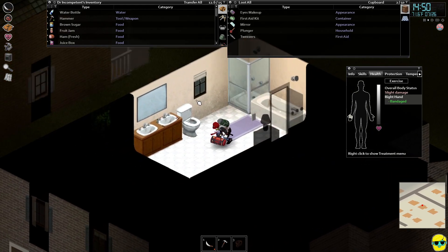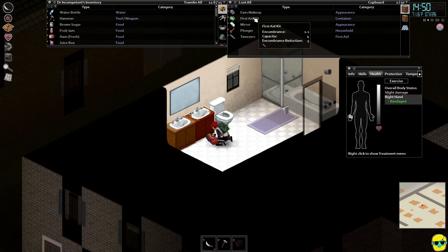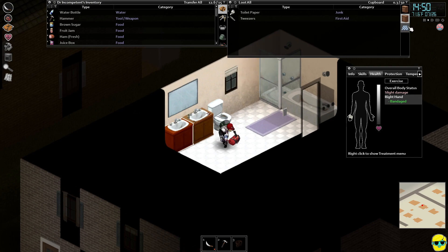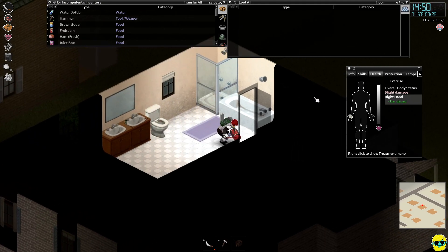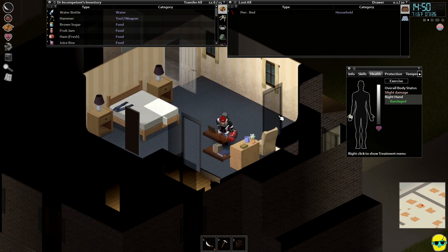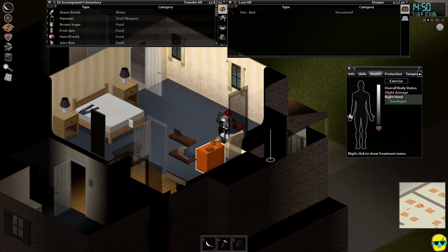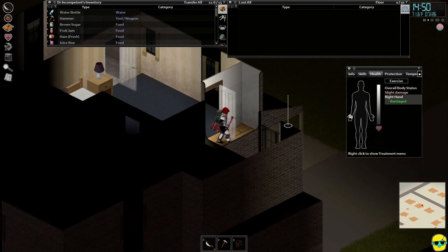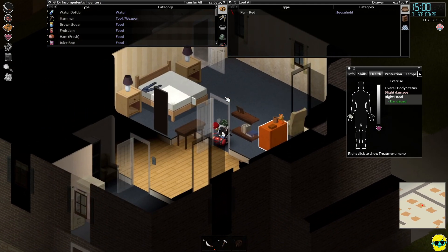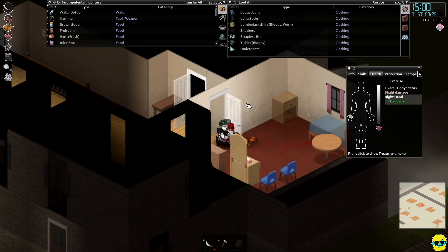Let's see what they have in the master bath. They have a first aid kit — all it seems to have is tweezers, unfortunately. Boy, they have like three pairs of tweezers. There's a lot of tweezing going on in this house. Immaculate eyebrows for every zombie we've seen. Empty closet — the conundrum of the empty closet.